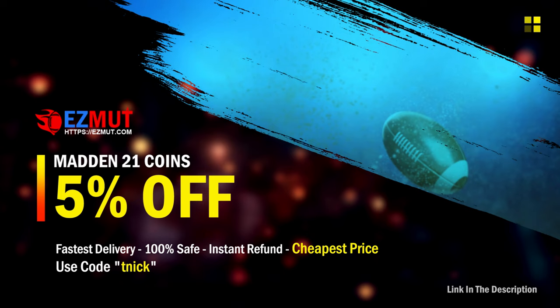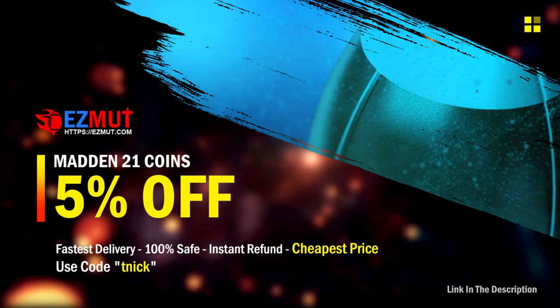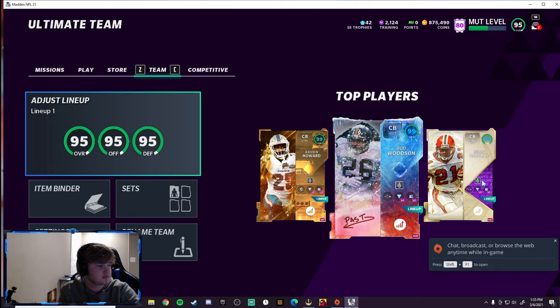You want to pick up those new players that just dropped today? If you want safe, fast, and the cheapest MUT21 coins, head on over to EasyMUT.com and use my coupon code TNIC for 5% off of your order and to support me. The link is down in the description. Go check it out, guys.